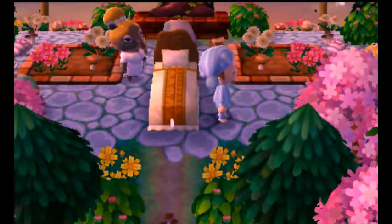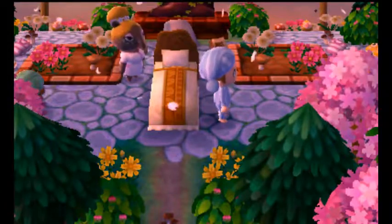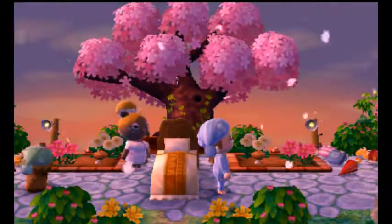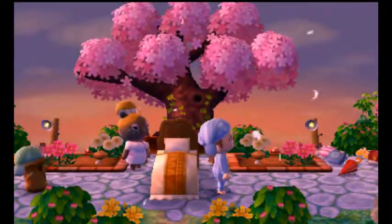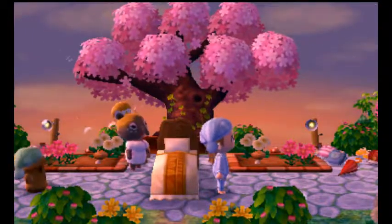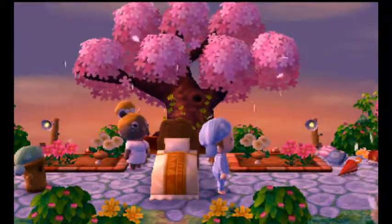Now, obviously there's been some hacking done here but that's perfectly fine. So let's check out who is here. We have Haru, Rosie, and Mona as our player character homes. We also have Maple, Cherry, Peiko, June, Stitches, Chester, Marty, Poncho, Vladimir, and Olive.